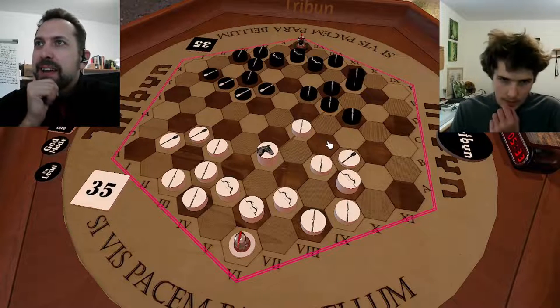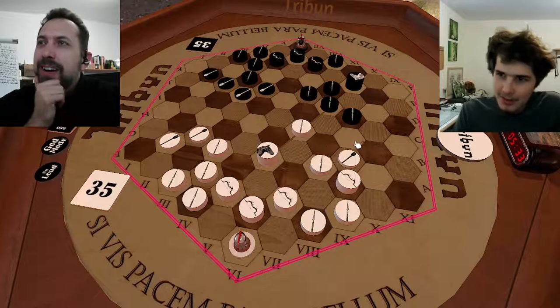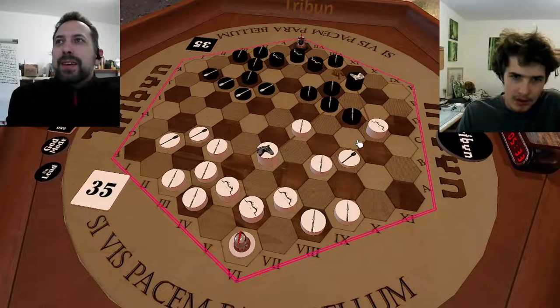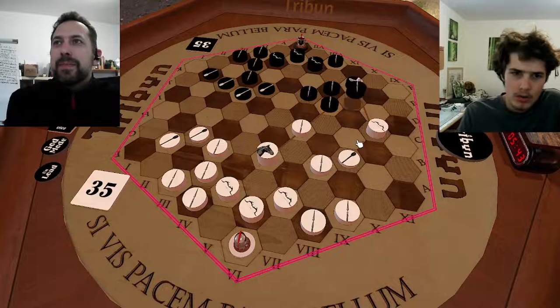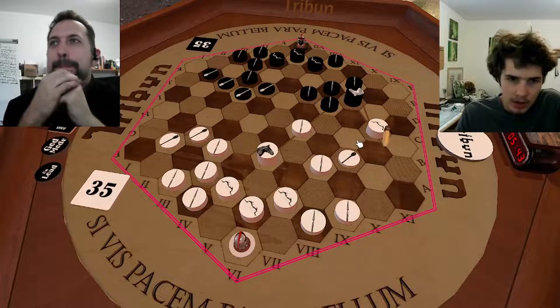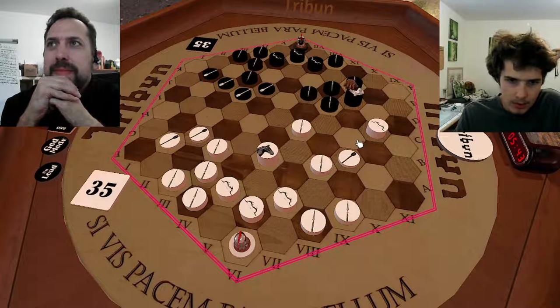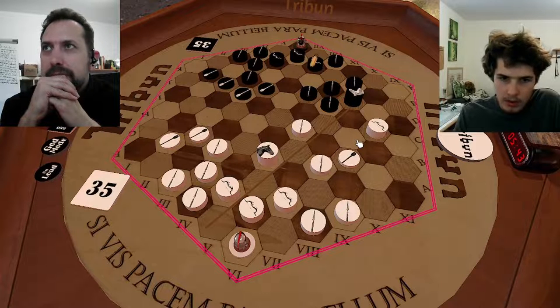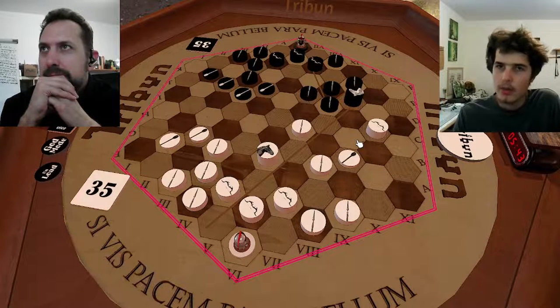I did the same thing, but you attacked me back so I had to do something. My choice was to attack here — to attack here, maybe threaten to go here, and this is still defending with the help of the Secretarius.